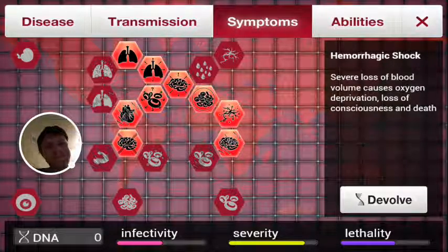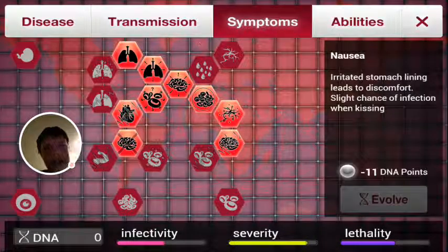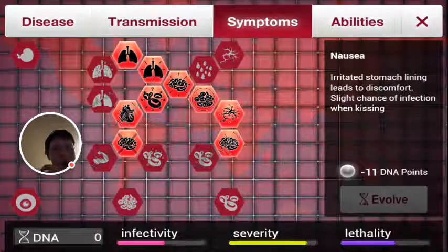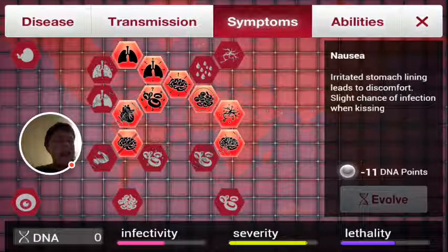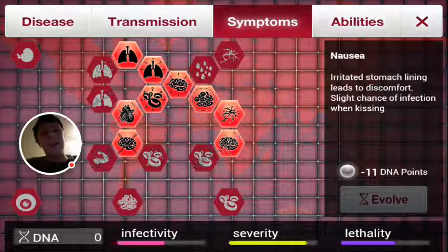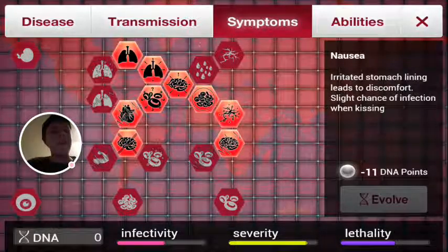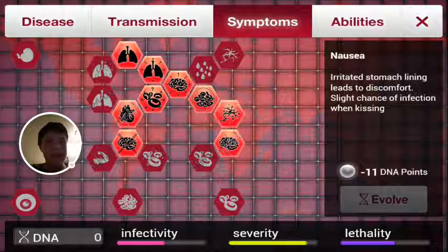Diarrhea is the second symptom you unlock after Nausea. I deliberately didn't upgrade Nausea because that would have unlocked Diarrhea, which would have made my disease easier to cure. So I avoided that path in my symptom tree to keep the cure from developing quickly.